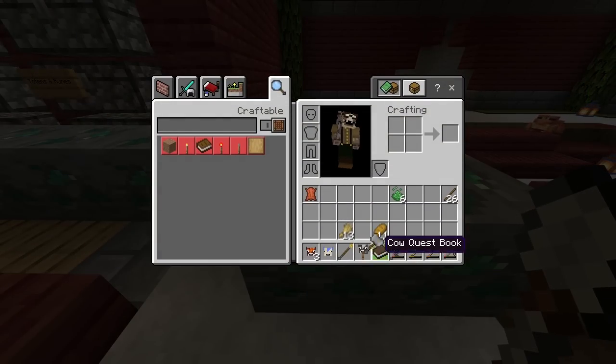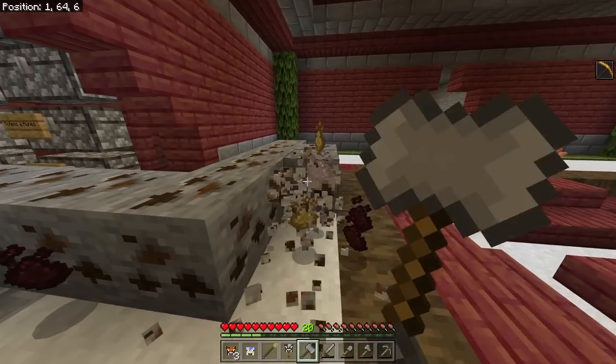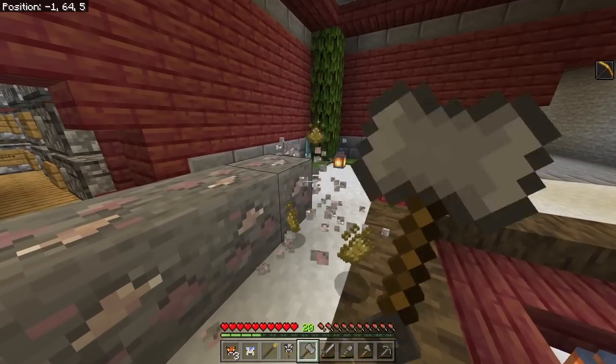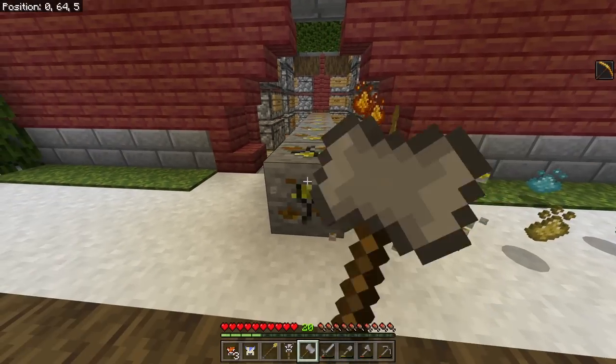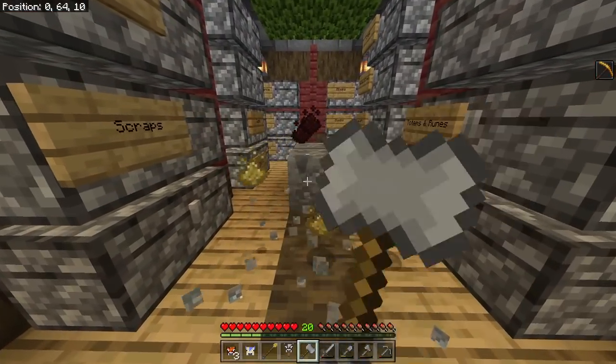A little hack for you: if you are mining this stuff, use the hammer - it breaks it so quick. I need loads of the green one. Yes, there's some green. Come on, give me the earth essence. There we go, another one. Perfect.